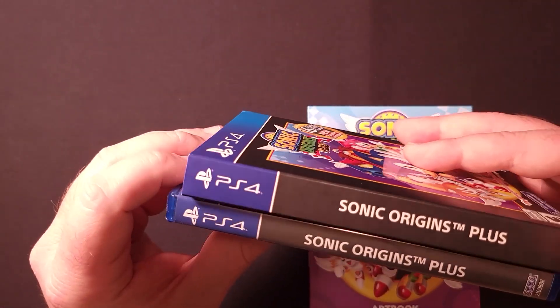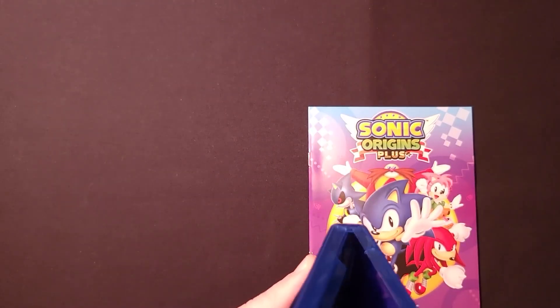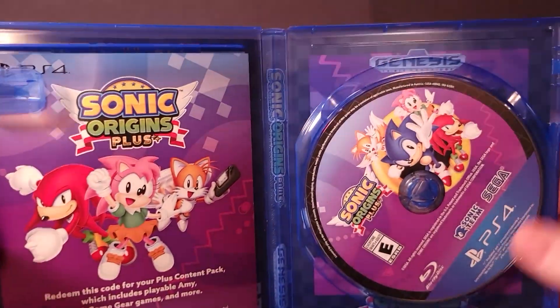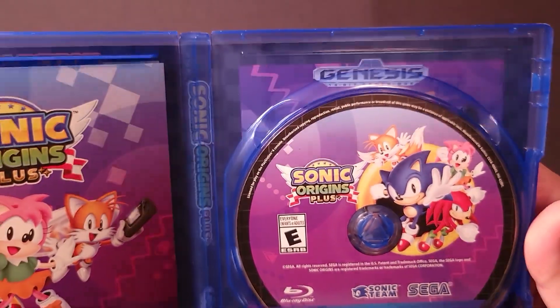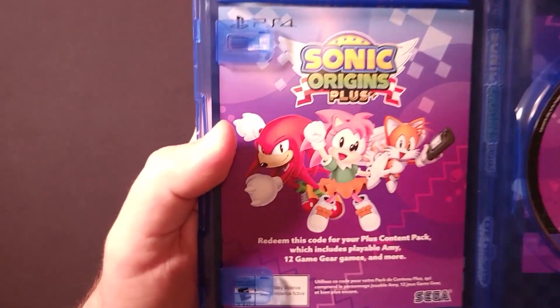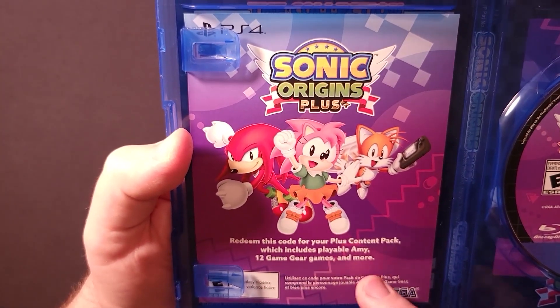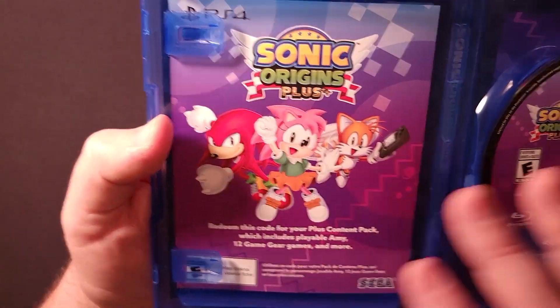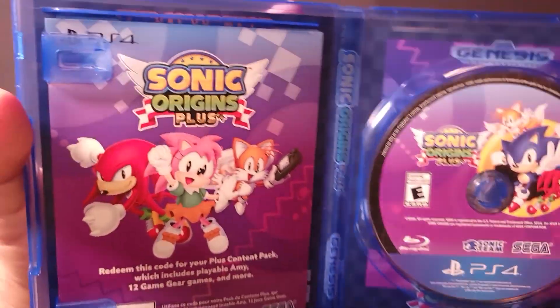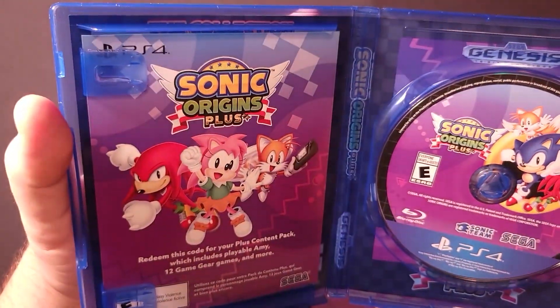The spine is exactly the same boring white on dark gray text, and the back is also identical. Opening it up, there is the disc itself with some nice vibrant artwork. This was a little disappointing to find out, but the additional playable character and the Game Gear games are a download code — so all of the content is not on the disc, which is a little disappointing, but it is what it is.